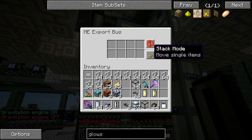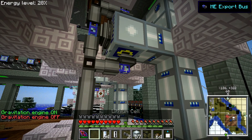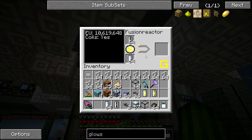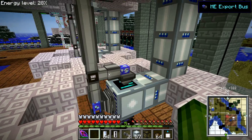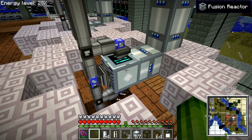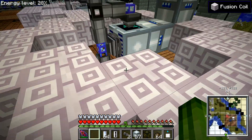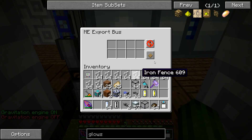Move stacks of items, put it in. Move stacks of items — lithium. And then it should start producing iridium ore. Then the same here — move uranium. The bottom one is a little bit difficult to get to. Move stacks of items, lithium.